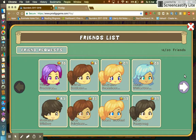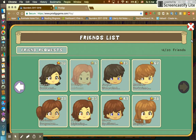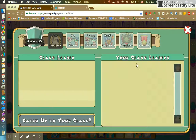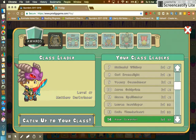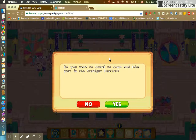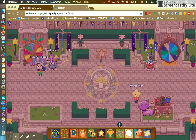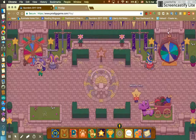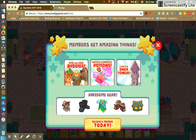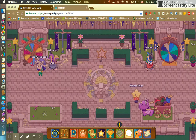These are all my friends — I have 16 out of 20, so I have a lot of friends. Here are the settings, and here's the leaderboard. I'm currently number 14. Starlight Festival — I'm already there. I've shown you the map and everything except members. To be a member, you pay money.